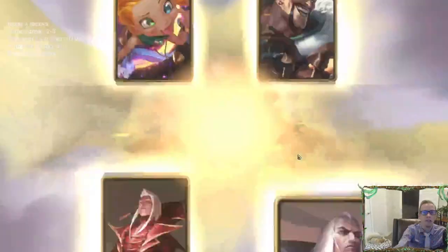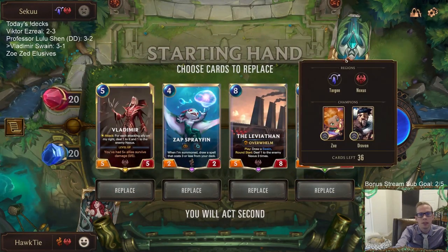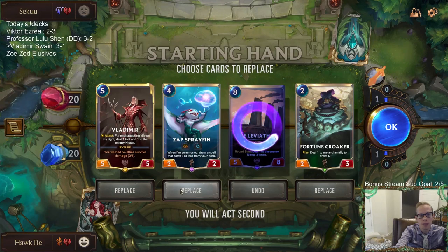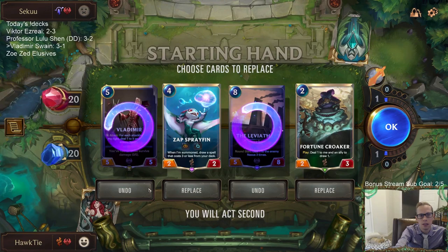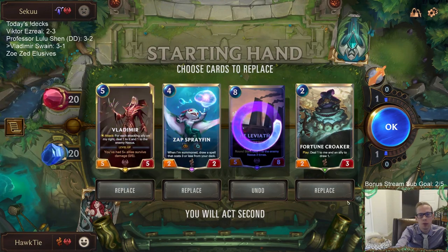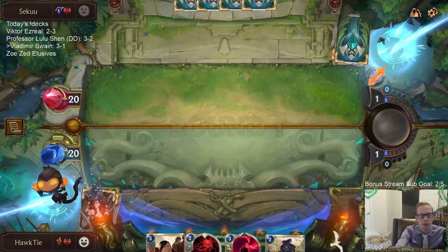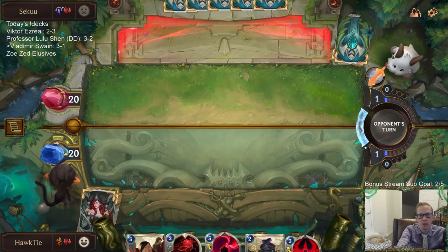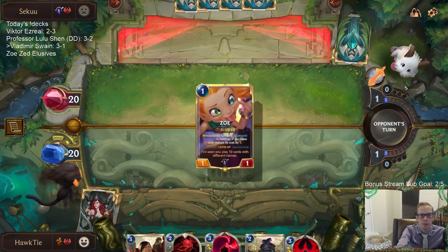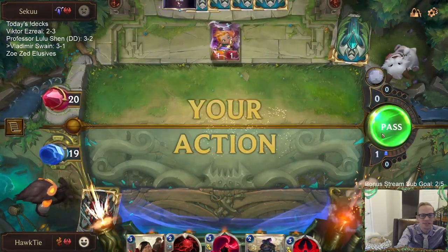Zoe again — Zoe Draven this time. Lots of Zoe so far today. This one's going to be the aggressive version. We'll mulligan the Sprayfin. Sprayfin is really good — it's elusive, you can block. But both Vladimir and Sprayfin are four and five mana cards, so I need cheaper stuff. We'll just send them all back. Is it the third straight opponent that plays turn one Zoe attack for one? Three straight — they have the attack token turn one and play Zoe and attack.